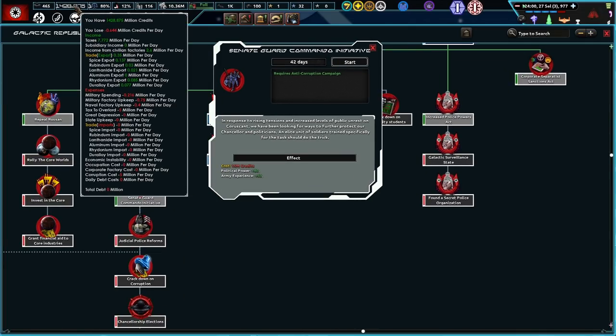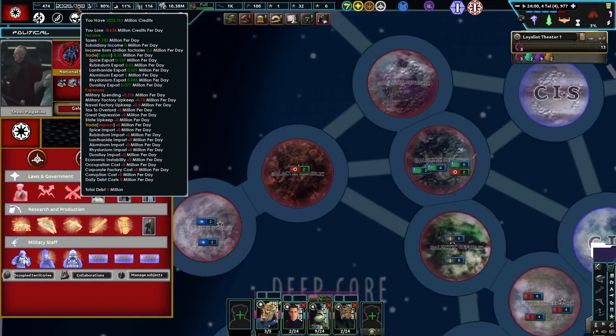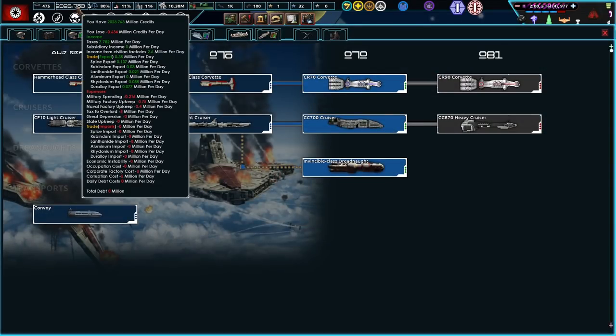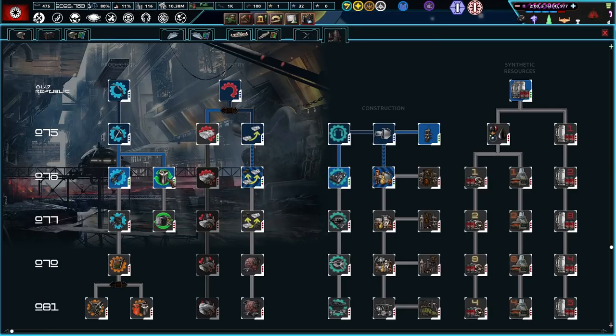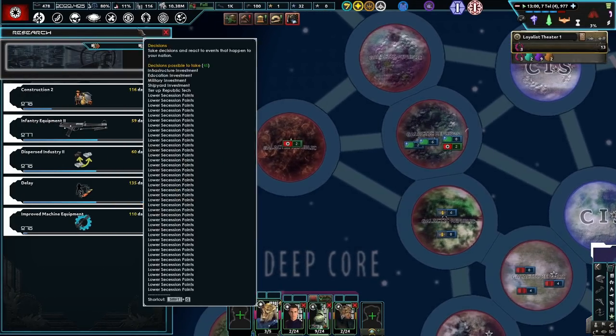What keeps going up? Tax to Overlord, huh? Corruption costs went down again. We've got 600 more! Well, how often do we get money? Because I know we're building up a lot of funds, but it seems like we're getting even more money, and I'm not sure from where. 7.7 million every day, but you lose so many credits every day as well. I am confusion. It's a little hard to read this mod, I'll be honest, but that's okay — it's worth it to play a Star Wars mod.